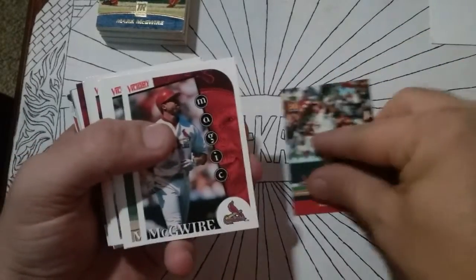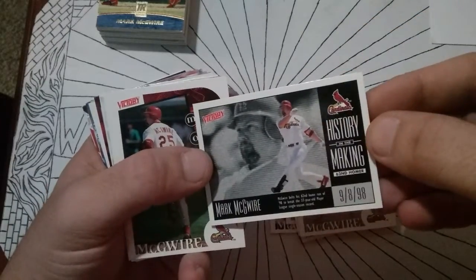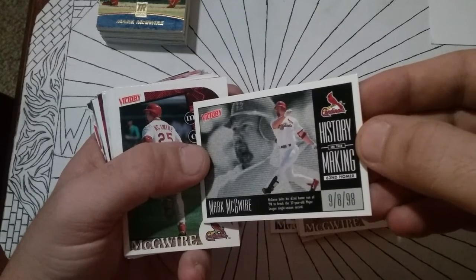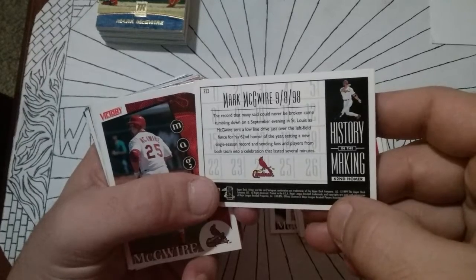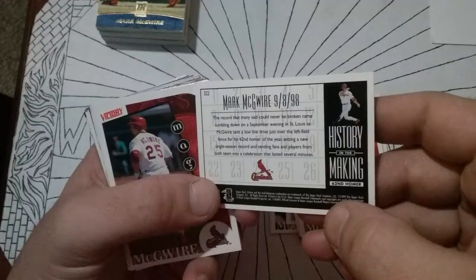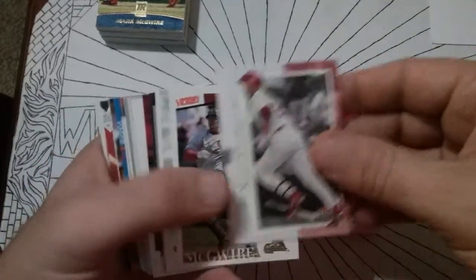Victory, Magic — another Magic, another Magic. McGwire belts his 62nd home run of '98 to break the 37-year-old record. I'd be curious to see whose record he broke — it doesn't say. Another Magic card. Fleer Genuine — that's a 2001. Not his official rookie card, but cool.